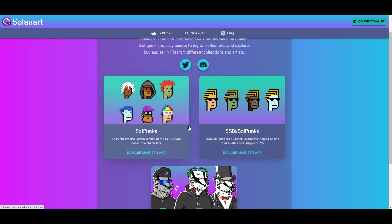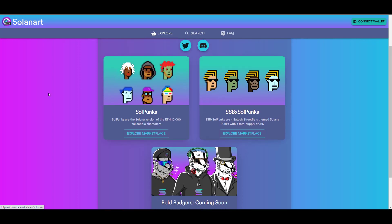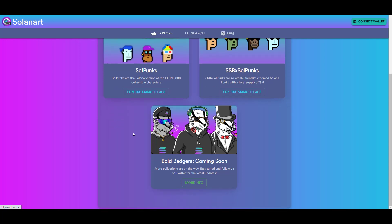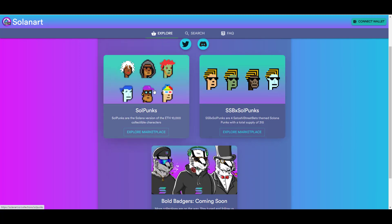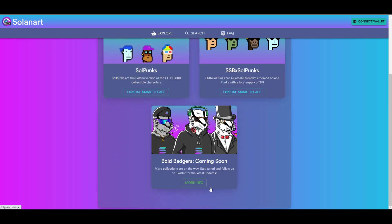I also wanted to show you an NFT marketplace to buy and sell — it supports Soul Punks, SSB Soul Punks, and eventually Bold Badgers. When I first started exploring punks on this platform the floor was 2–3 SOL, and since then it's doubled, at one point reaching around 9 SOL. If you think the hype continues, buying around floor price could be worthwhile — I personally know people who bought hundreds of Soul Punks at the floor, listed them for double, and made a 2x return within weeks.